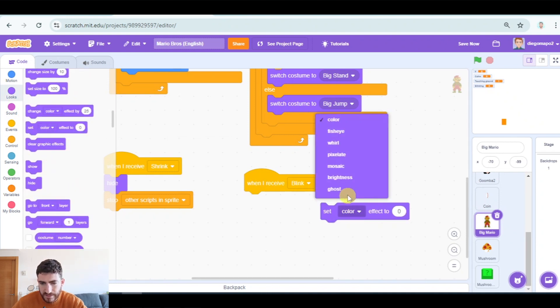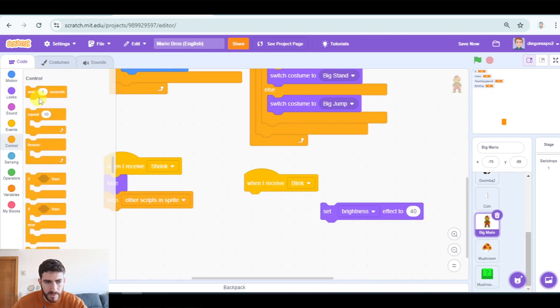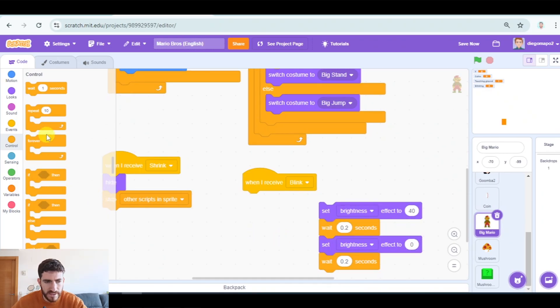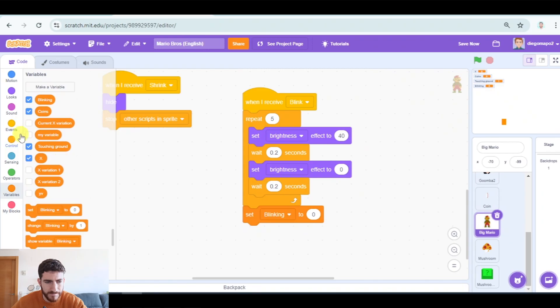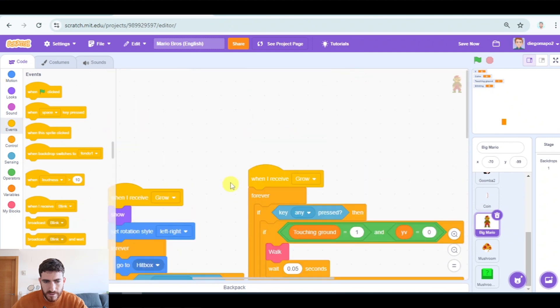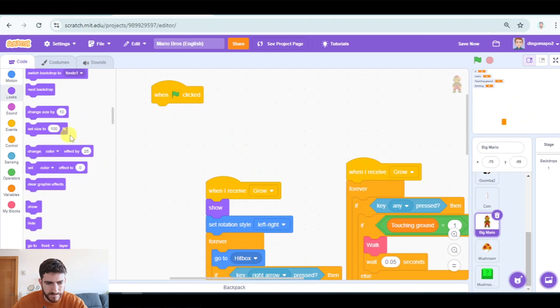Now let's go to big Mario and say: when I receive 'blink', we're going to create the blink effect — set brightness to 40, wait 0.2 seconds, then set brightness to 0, wait, and repeat this for example 5 times. After that, we're going to set 'blinking' to zero again, and we're going to broadcast 'shrink'. And probably when green flag clicked we should clear graphic effects just in case.